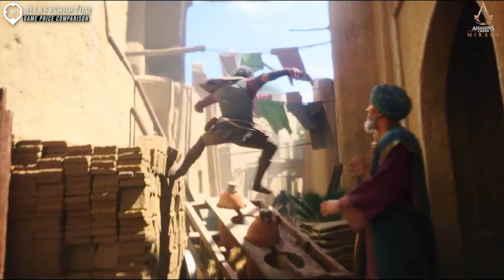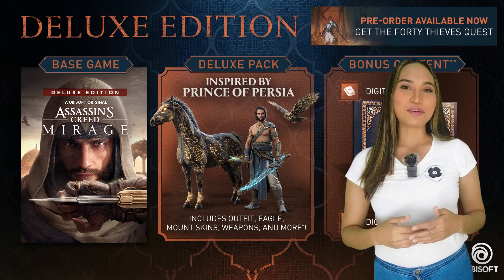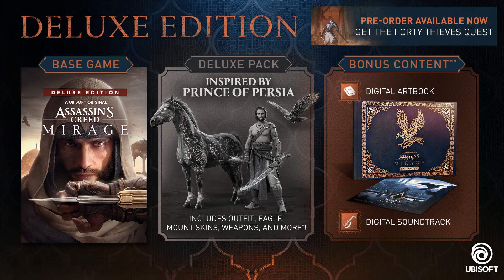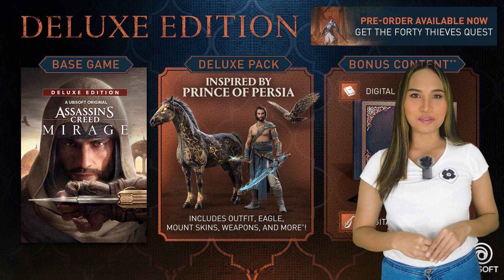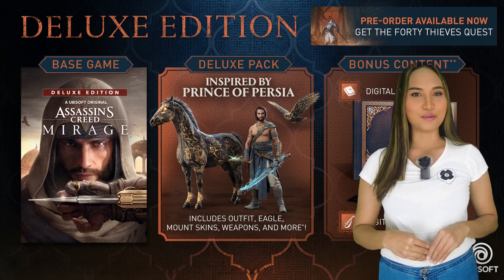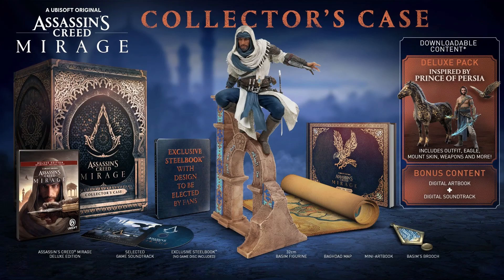The Assassin's Creed Mirage Standard Edition gets you the base game and immediately puts you to work using your parkour skills in beautiful Baghdad. The Deluxe Edition comes with the game, a digital art book, digital soundtrack, and the Deluxe Pack. Inside the Deluxe Pack you will find Persia-inspired items such as an outfit, eagle skin, mount skin, and weapons.